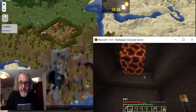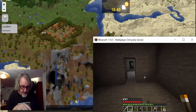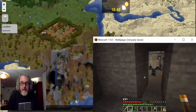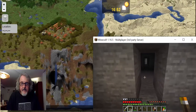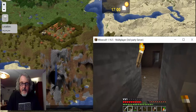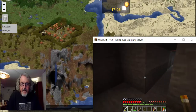The ceiling is made of dirt, which looks concerning. There's a hole in the floor with water in it — it's deep enough to drown in. Dakota warns them away from that area.